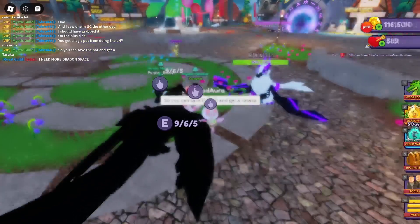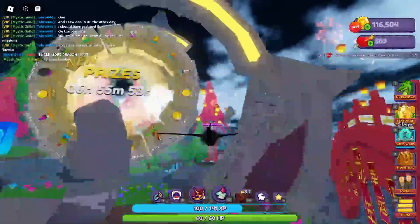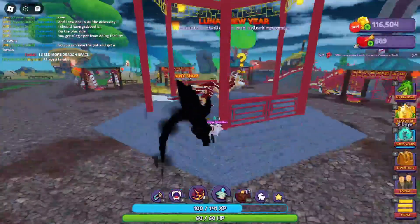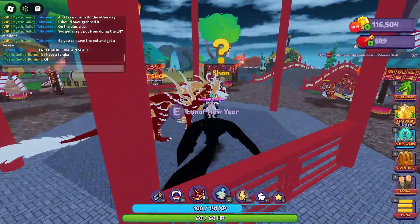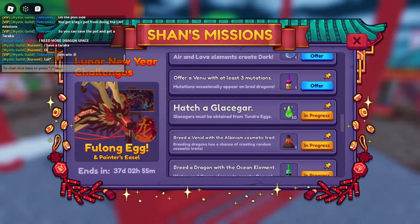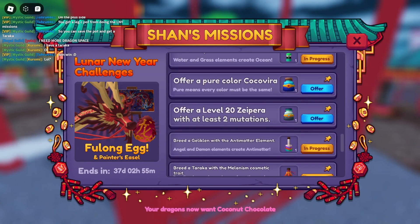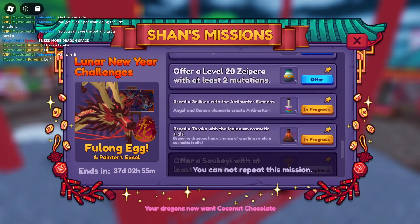I do like the new GUI for trade and party requests. It now shows up at the bottom of your screen instead of right in the middle. I can't tell you how many times I've been in a race and someone sends a trade request that pops up and ruins my flow. I usually keep trades on friends only to avoid that.